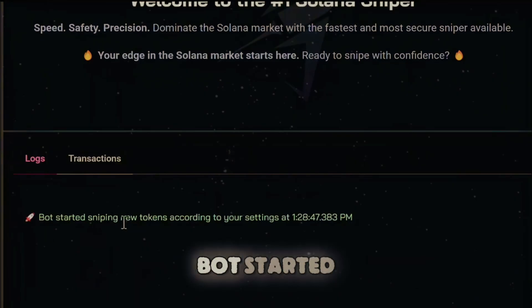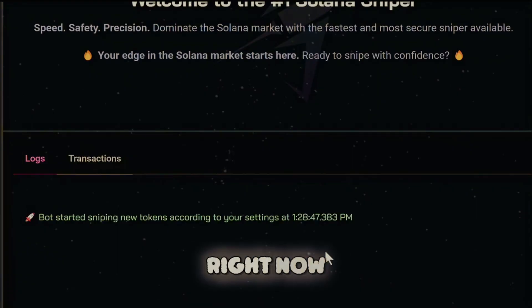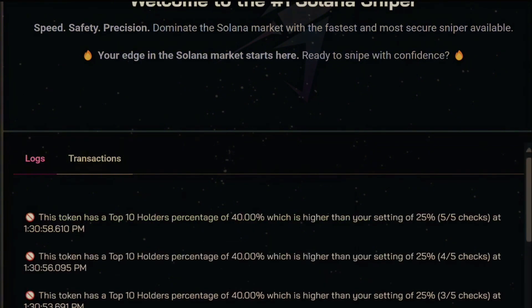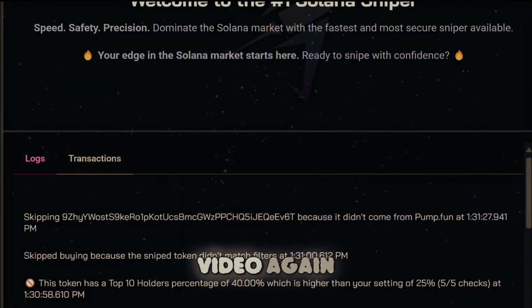Right over here we got a message: 'Bot started sniping new tokens according to your settings at such and such time.' So it's doing its thing. I'm going to pause the video — it's just looking for the best meme coins as they're launching. I'll come back when we have some action. Now we have some action going on with messages popping up. What it's basically doing is skipping a lot of the garbage — avoiding the rug pulls. That's the bot working for us. I'm doing nothing, I'm not manually trading, it's all automated.